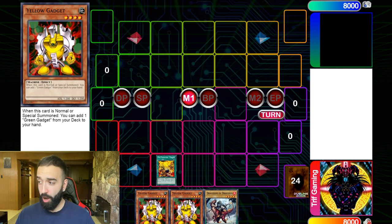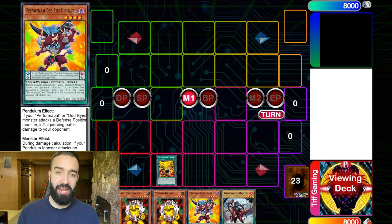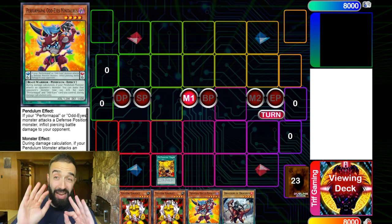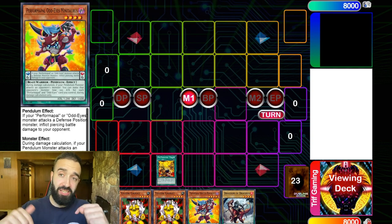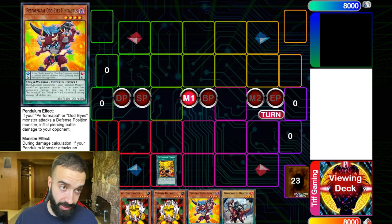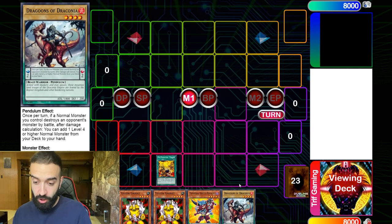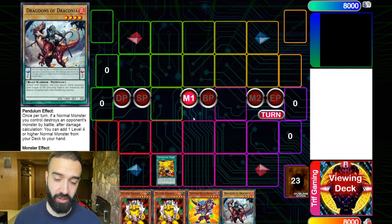Now I'm going to show you how to use gadgets offensively and defensively. You're also going to see cards like Tanky. A huge thing — don't even bother getting the structure deck or the main box; that's not where the money cards are right now. What you need are searching spells like Tanky, which let you search either a high-scale or low-scale beast warrior. You can play three Tankies and three Painful Decisions to search Dragoons of Draconia as your low scale or high scale. Fossil Dig is also in the deck — it's limited to one but we still play it.